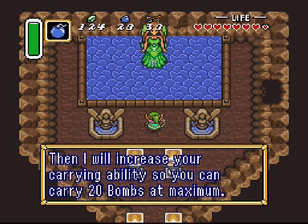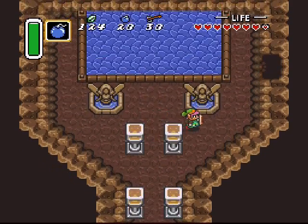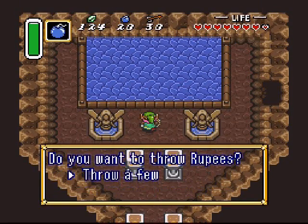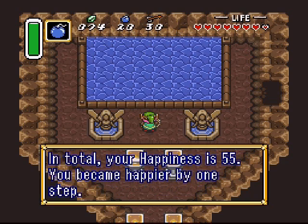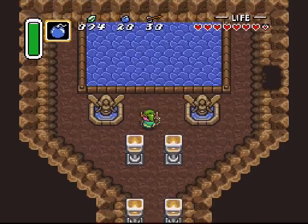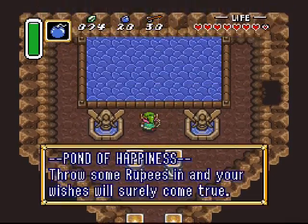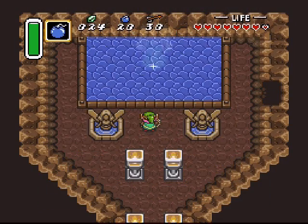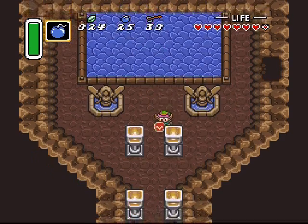Let's make more bombs. I find bombs are at a premium when you're exploring. A lot of arrows you don't really need a whole lot, except if you want to use them to beat bosses or just use them on regular enemies — which you don't really have to do. But for bombs, if you don't know where you're going, you'll be laying bombs everywhere seeing which way you can go. There's a lot of fake wall cracks, especially going on later in the game.